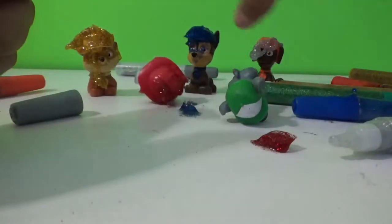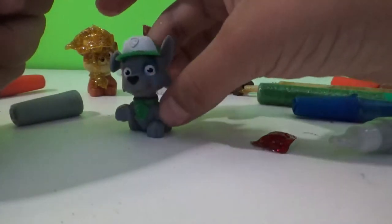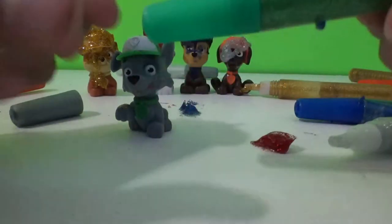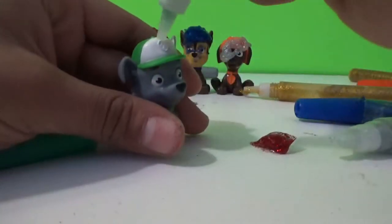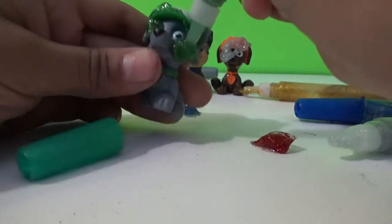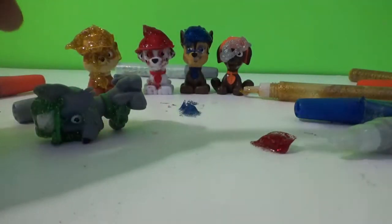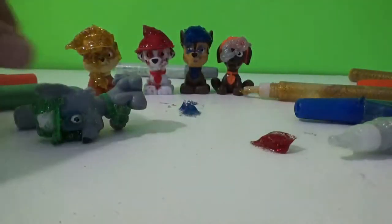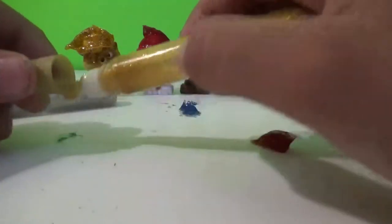Next up. They're all falling down, they can't see! Okay, now we have Rocky next up. He's color green. Let's paint — green, guys! It's so glittery. Let's put this back in. Let's put all of the glitter back in. Let's put Rocky aside here. Now let's put the gold.